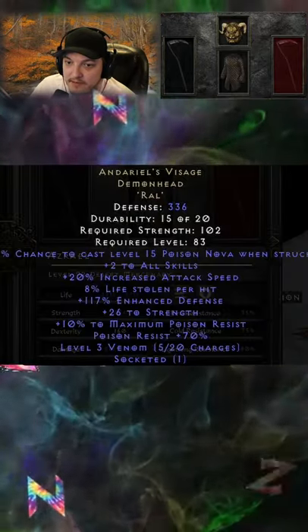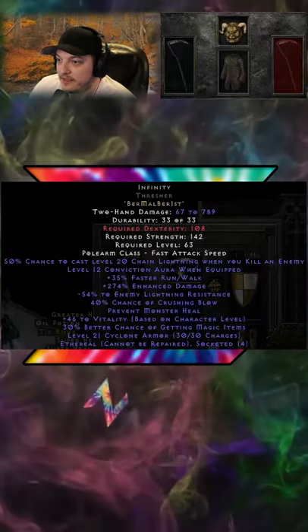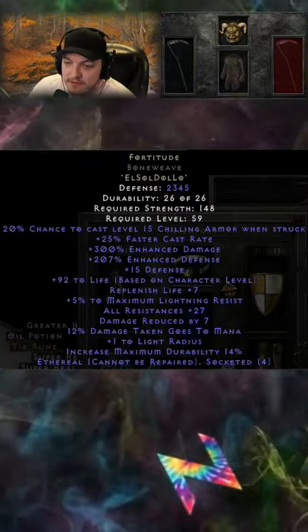For our mercenary, we have an Andy's Visage, we also have an Infinity Thresher, and then we also have a Fortitude.